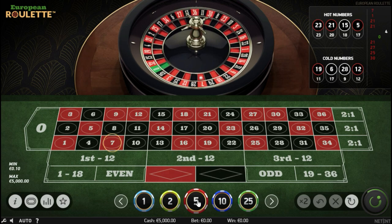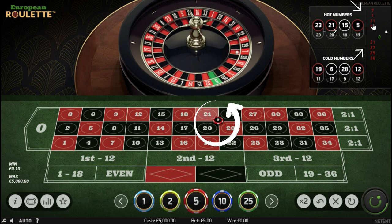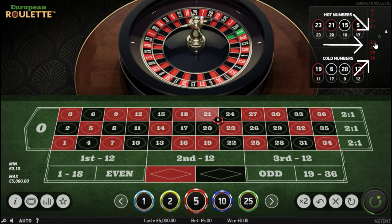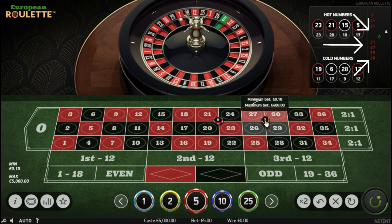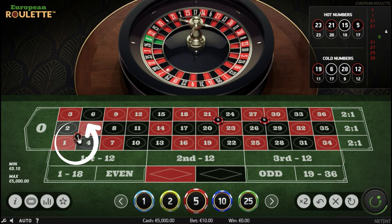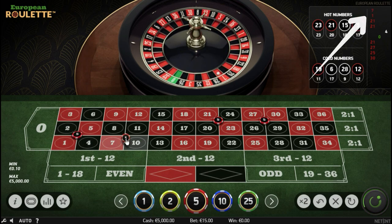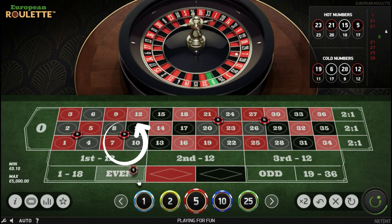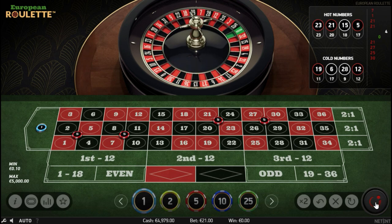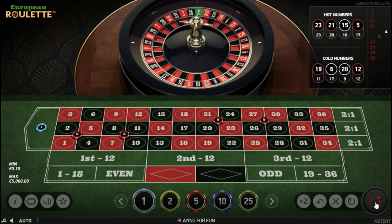How to select your corners: First, definitely include the hot repeater, which is 21 in this case. Second, you have 27 and 30, which can both be covered with one corner bet. Third, you have 1 and 4, which you can cover with this corner right here. And as a last corner bet, you can choose to cover number 7 as the last number to show. Let's not forget to feed the green monster with a small bet as a safety and for possible profit. You have majority of the last ten numbers covered, and you have go-backs and repeaters covered.